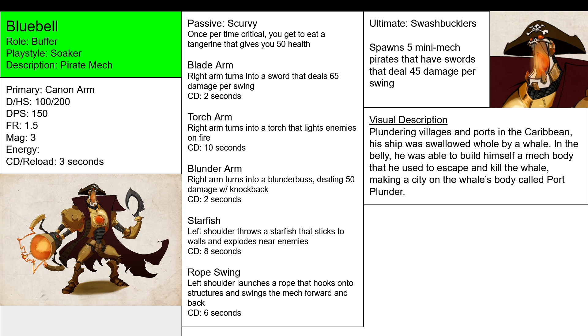It's like a pirate weapon — a pirate version of a hunting rifle. It basically shoots one shot, then you reload it. So Blunder Arm turns your right arm from a cannon, blade, or torch into a blunderbuss that deals 50 damage per second with a knockback effect.